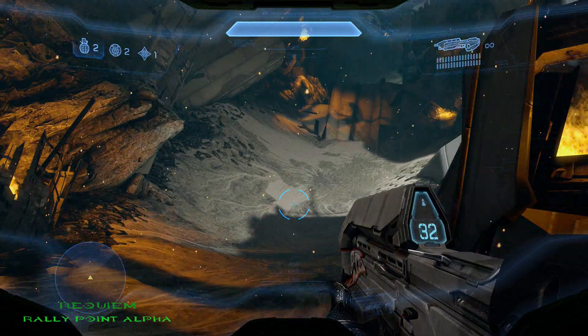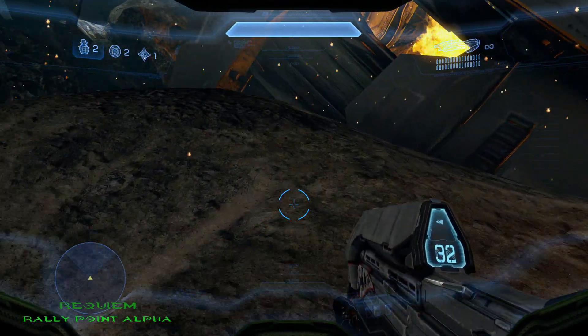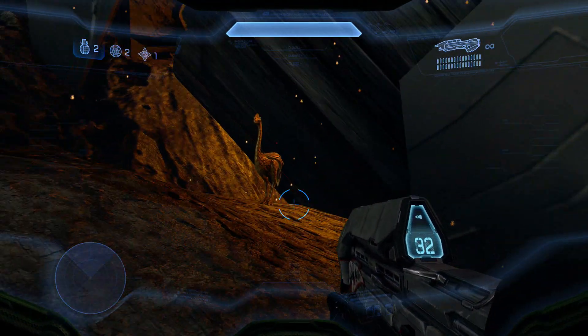The first MOA located on Reclaimer is located right at the beginning. Once you get your Warthog and head down where the pieces of the crashed ship are, you'll see it right there.